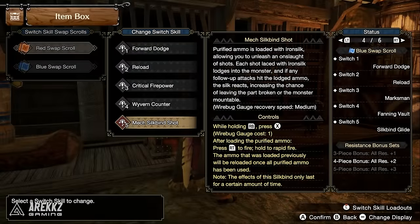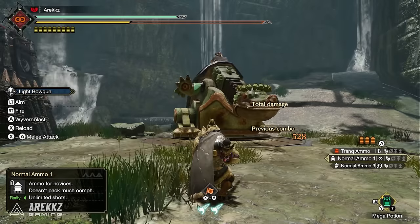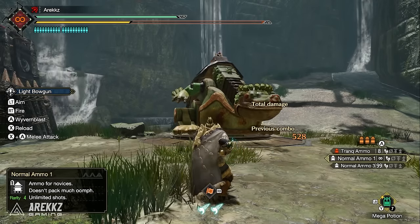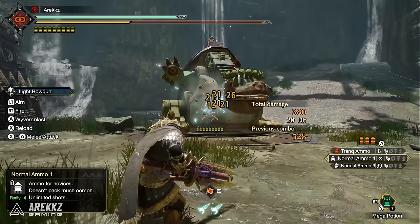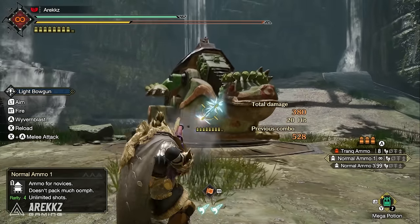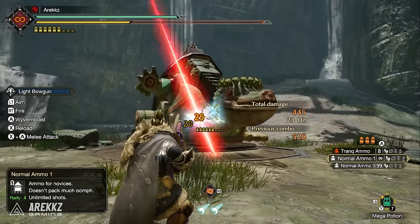Finally for Light Bow Gun, Mech Silk Bind Shot loads purified ammo with iron silk — essentially a portable machine gun. Each shot lodges into the monster laced with iron silk; if follow-up attacks hit the lodged ammo the silk reacts, increasing the chance of breaking the part or leaving the monster mountable.